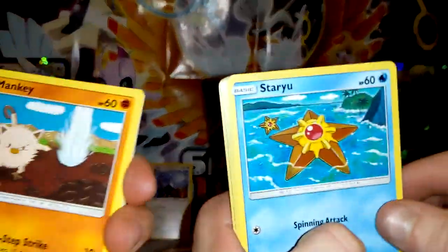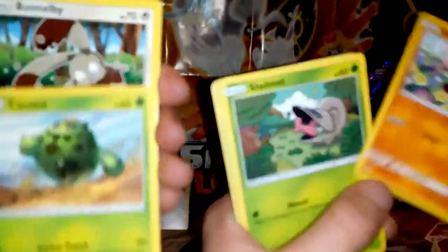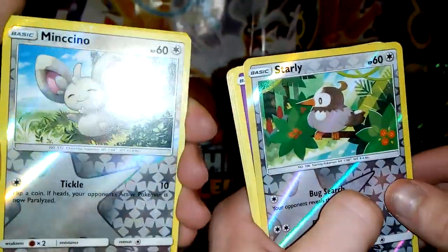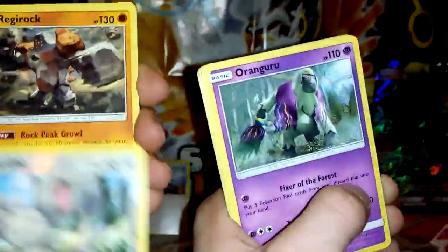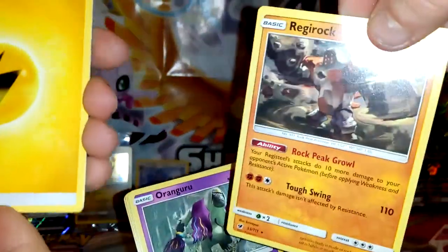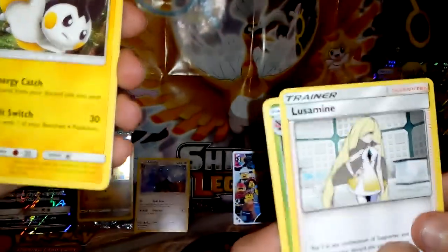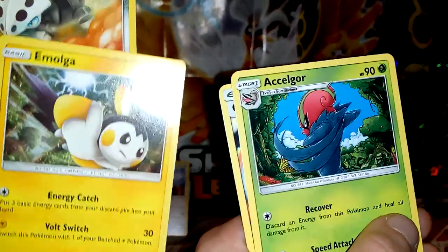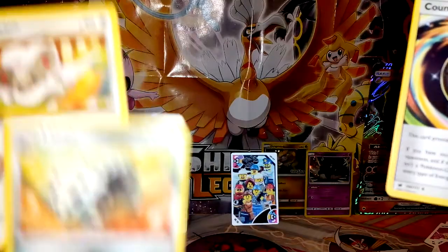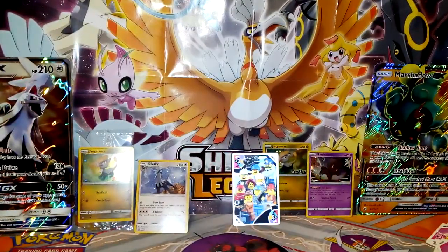Mankey, Staryu, Swinub, Cacnea, Snubbull, Bunnelby, Shelmet, Swablu, Minccino, Starly — and Regirock and Oranguru! I've never seen Regirock before, that's really cool. Water energy, Electric Lunatone, Emolga, Accelgor, Counter Energy, and Cinccino. Unfortunately, nothing great out of that pack.